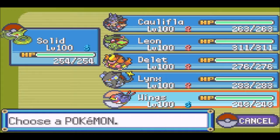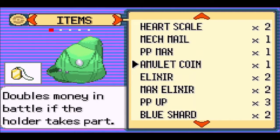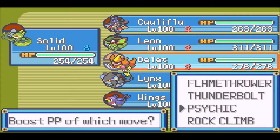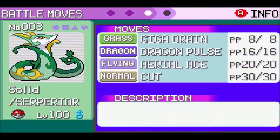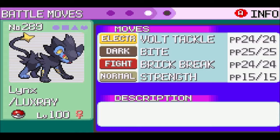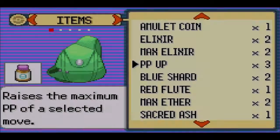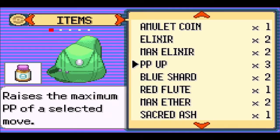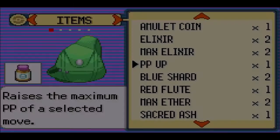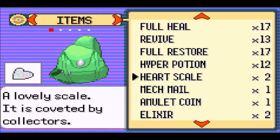I'm actually planning on using a PP Max on Wings' Return. That might seem like a weird decision, but what else are we gonna do with the PP Max? The PP Max on Wings' Return — there we go. And we'll use a PP Up on Luxray's Bite. I've decided on that now. We actually have three PP Ups, so not just one like I was thinking. We'll use them all on Bite.